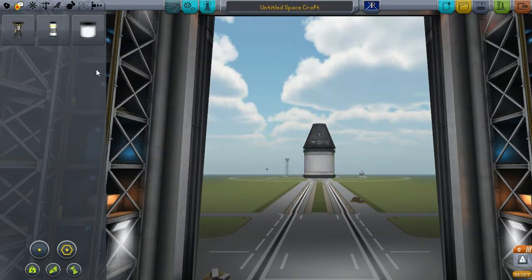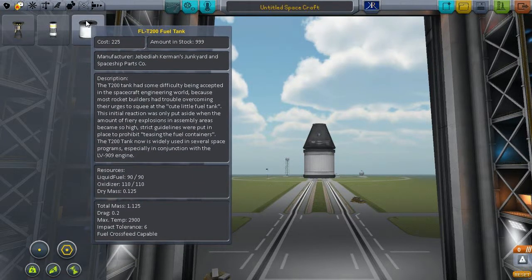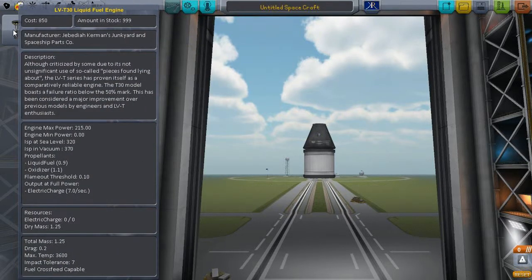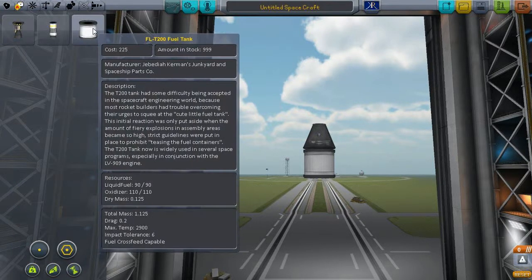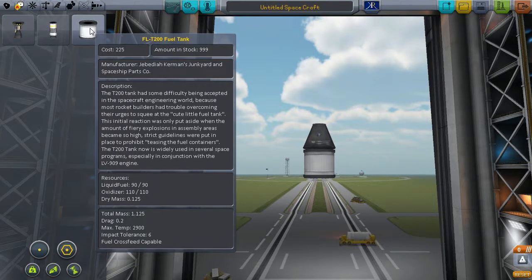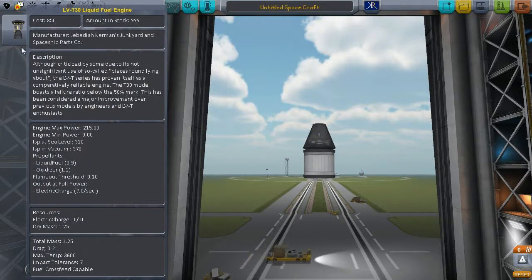So we can use this fuel tank. You'll see under the resources section it has liquid fuel and oxidizer — that means it is suited for a liquid fuel rocket engine. Later on, we'll get stuff for planes that just has liquid fuel but no oxidizer, which is great for planes because they suck in air from the atmosphere, which has oxygen and acts as an oxidizer providing thrust. But for rockets that go into space, they need to bring their own oxygen. So you'd want to use liquid fuel plus oxidizer for rocketry.